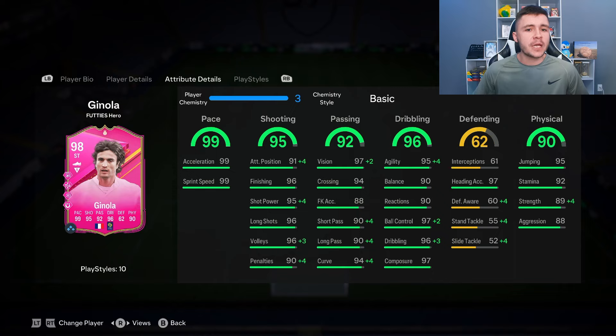He does only have 90 balance and 90 reactions, so you can give him the Finisher chem style to help smooth things out on the ball. He has the five-star skill moves and the Technical play style plus, so dribbling is going to be a huge part of his game. For the physical side, 90 overall with 92 stamina, 89 strength, and 88 aggression — he should be quite strong both on and off the ball.